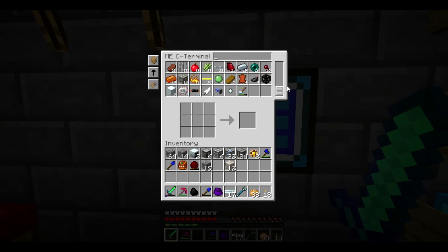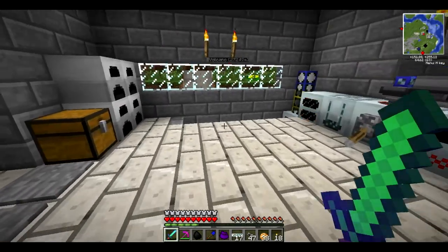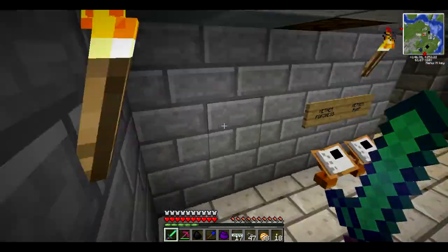Once we get this going, this will definitely help us in the future with the cube. I'm definitely going to try to just keep working my way up. I'm going to get the automated crafting system here going, and then I'll get some more machines for downstairs. I got tungsten ore, which is completely useless. Let's grab some of this ME cable here.